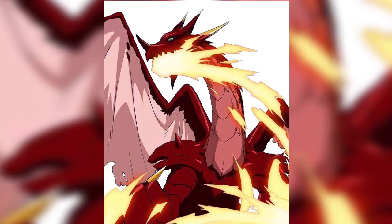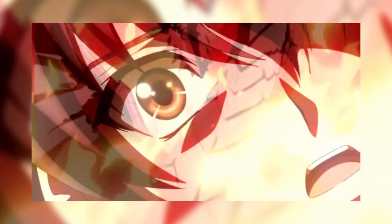Ddraig, the Red Dragon Emperor and one of the two Heavenly Dragons, is sealed within the boosted gear, and with time and practice the wielder of the boosted gear will be able to use all the abilities Ddraig had when he had his body. Since the boosted gear possessors are able to use the abilities and powers of Ddraig, they're also called the Red Dragon Emperor.